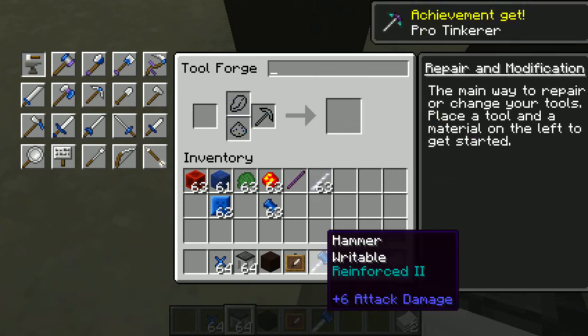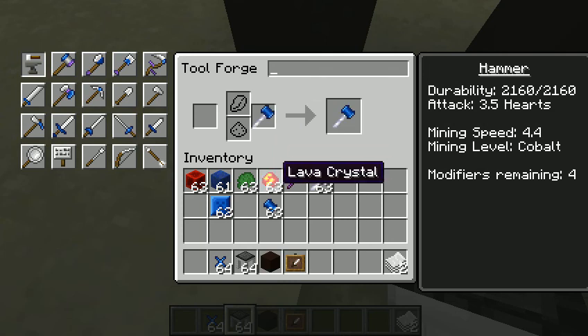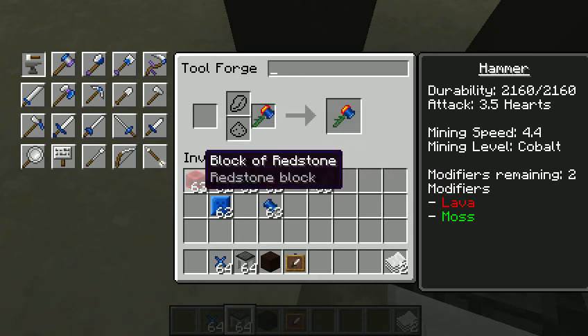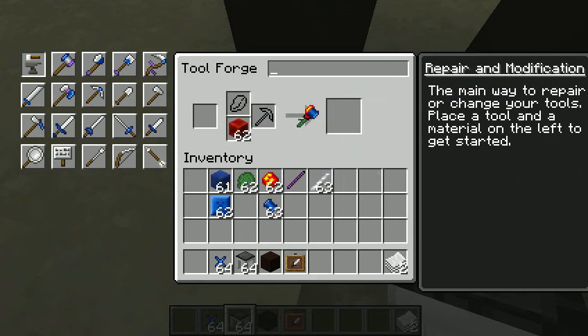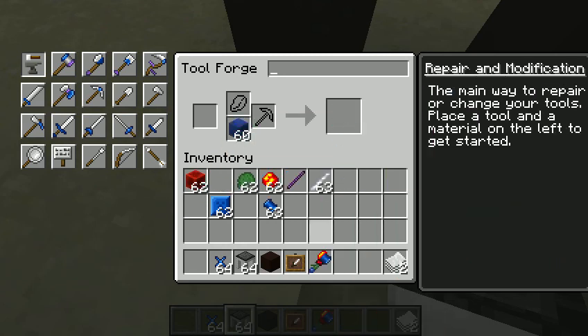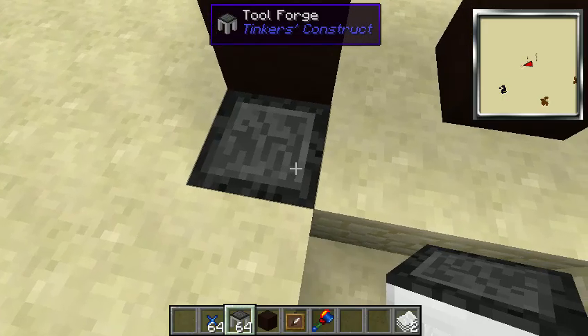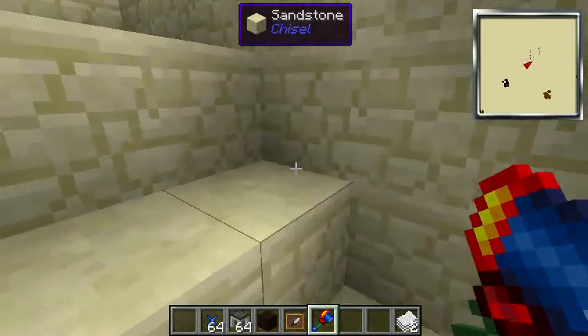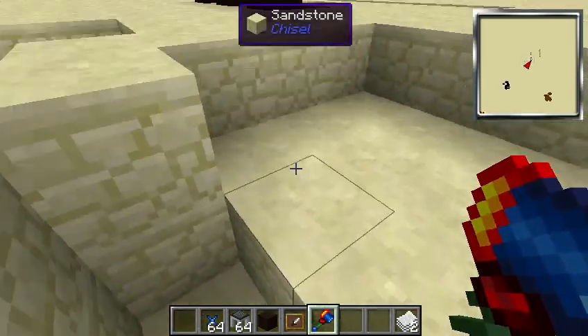Auto smelt is ideal for most tools we're going to be making. We'll take the lava crystal here, and we always always want the ball of moss first — it's godly, you always want it. Then we want some redstone, and with one more modifier we'll put some lapis. It's basically the same setup as the pickaxe.